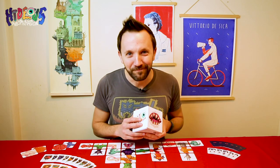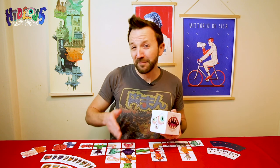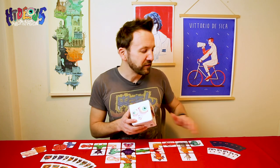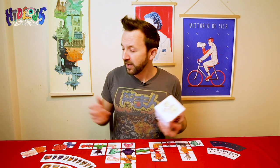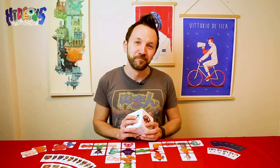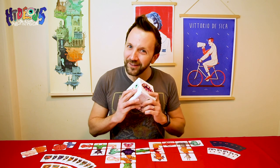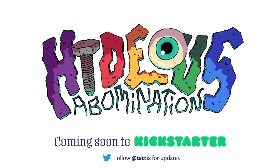That is all there is to it. There are simplified instructions in the rulebook for younger players that mostly focus on ignoring points and building fun abominations. The rules are also designed to be as flexible as you like — you can make your secret objectives public, use all 10 awards, have two abominations per player, or all work collectively on one big crazy abomination. It's up to you. Thank you for watching — I'm Judson Cowan, and I really hope you enjoy.